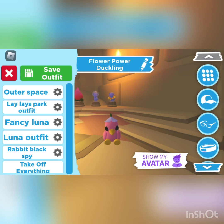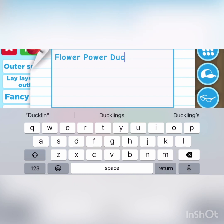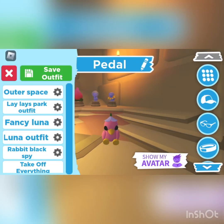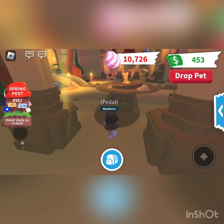I know exactly what I'm going to name this and no one can stop me, because it's the perfect name for this little duckling — and it is none other than Petal. Like a flower petal. I probably spelled that wrong, but I don't care. So yeah.